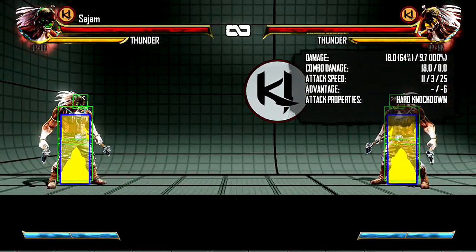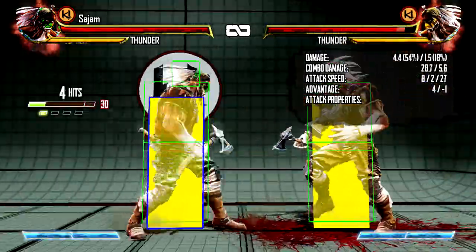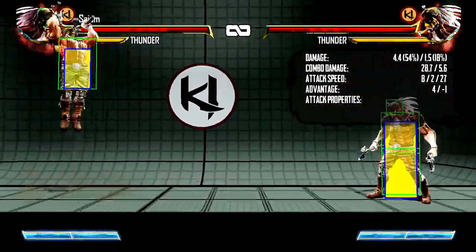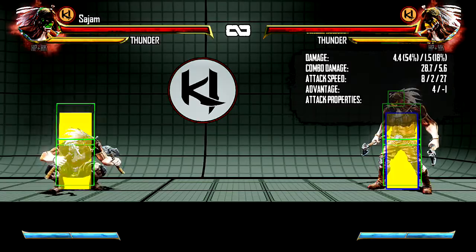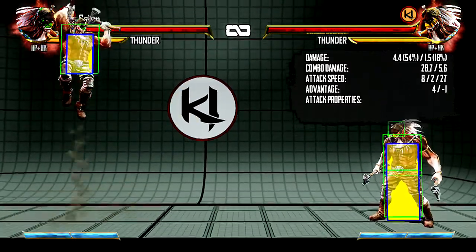His last normal is his command normal, forward heavy punch — looks like this. It's a very good normal. You can cancel it into whatever you want on block, and you have all this time to hit confirm and see what you're doing. His jump normals include jump light punch, jump medium punch, jump heavy punch which is one of his best — has a great hitbox, stuffs a lot of things — jump light kick, jump medium kick which is his main cross-up tool, and jump heavy kick.